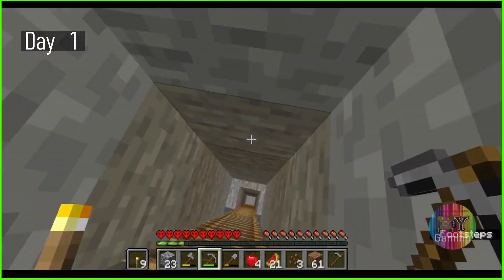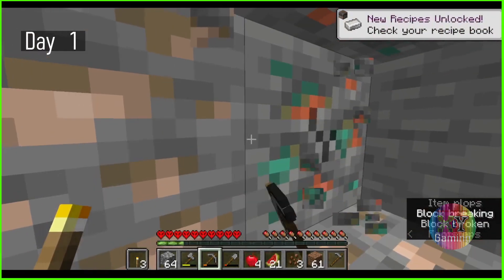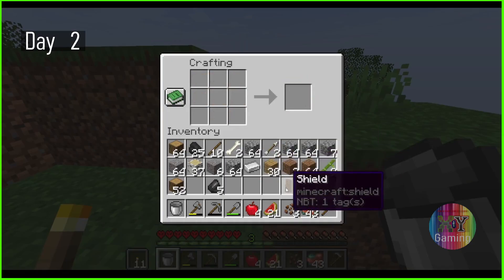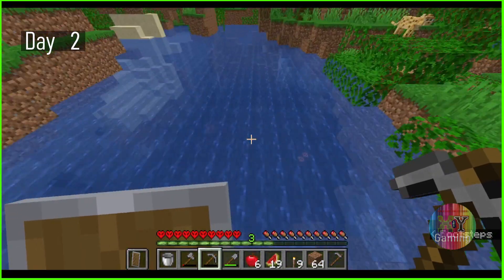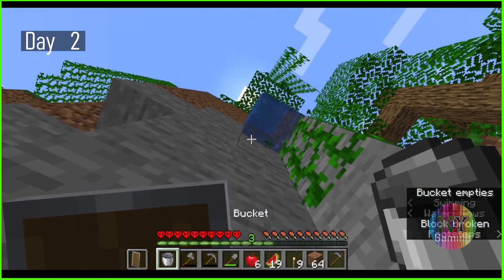Absolutely back in the mines, because death comes easy. I find some iron, coal, and copper. The next morning, day two, I made a bucket as well as a shield. My first goal for now is to obtain water and use it for farms. I lucked out with both melons and apples — this forest is very bountiful and generous.